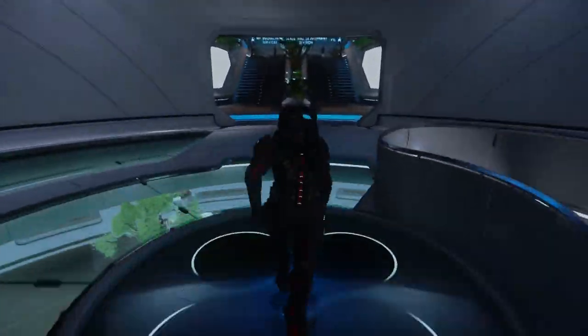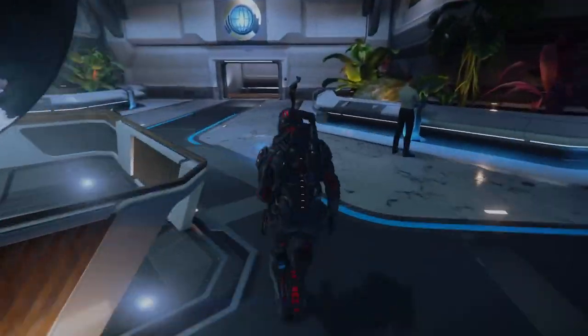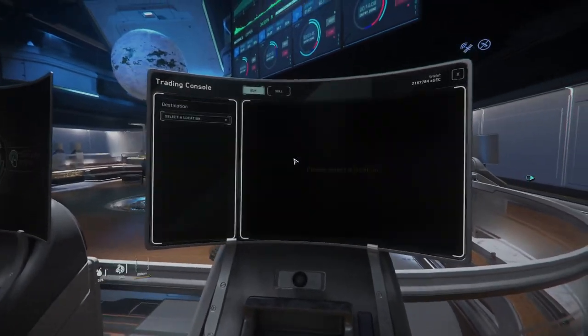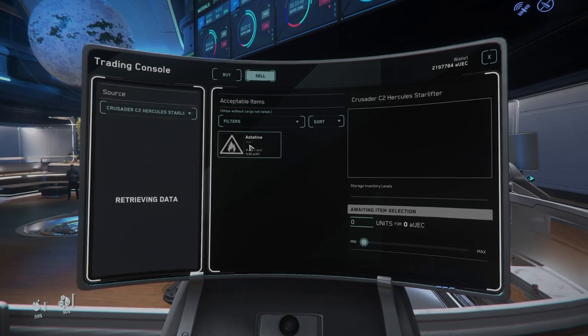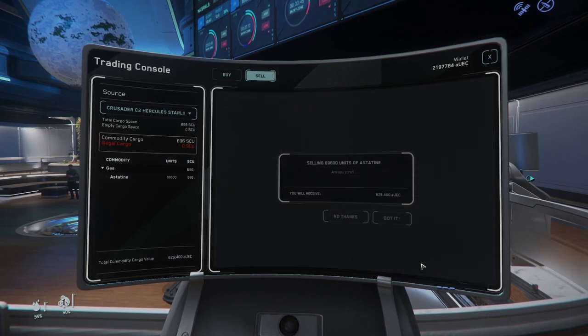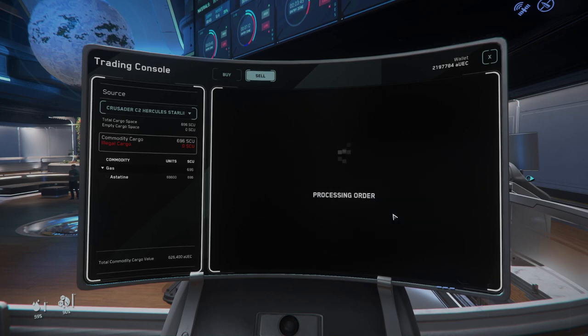Just run all the way through Factory Line, you'll pass the big giant globe there. There's the TDD - now we can sell all this acetine. Generally, from time of purchase all the way to time of sale right here, takes less than 10 minutes if you purchase from SMO-10 or SMO-22.